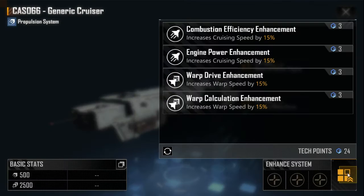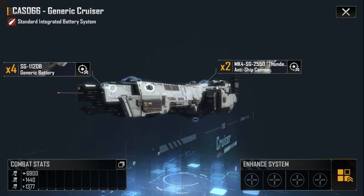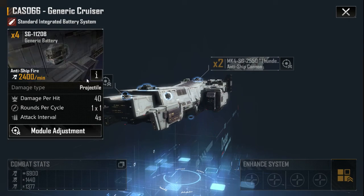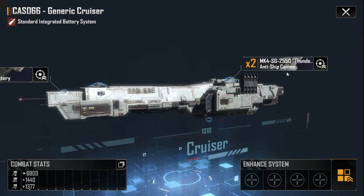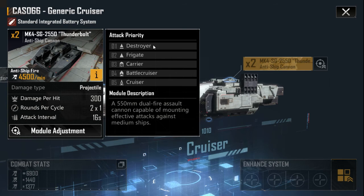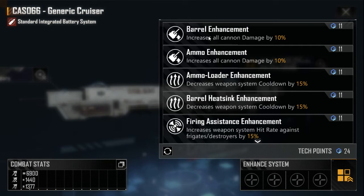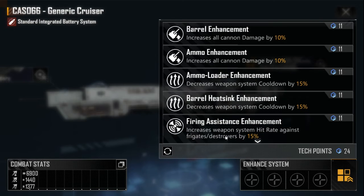Let's cancel those enhancements and look at the weapon system, because everyone likes weapon systems. The generic battery system can hit corvettes, fighters, destroyers, and frigates. It cannot effectively attack big ships — damage per hit is only 40, and the armor of any cruiser is more than 50. But we also have the anti-ship cannon: damage per hit is 300, and it can attack destroyers, frigates, carriers, battle cruisers, and cruisers. We can improve cannon damage, decrease weapon system cooldown, and other options.